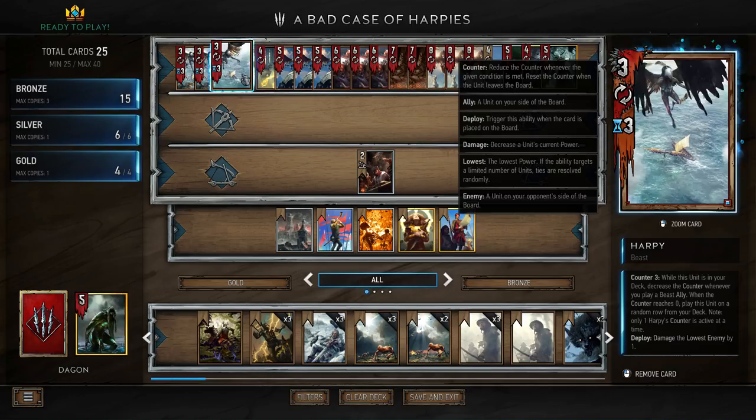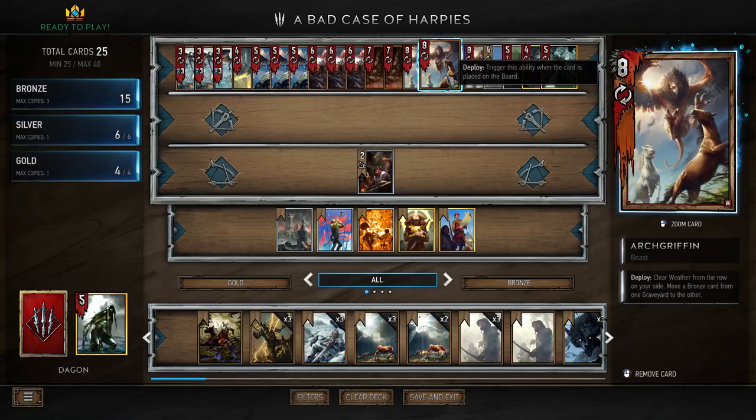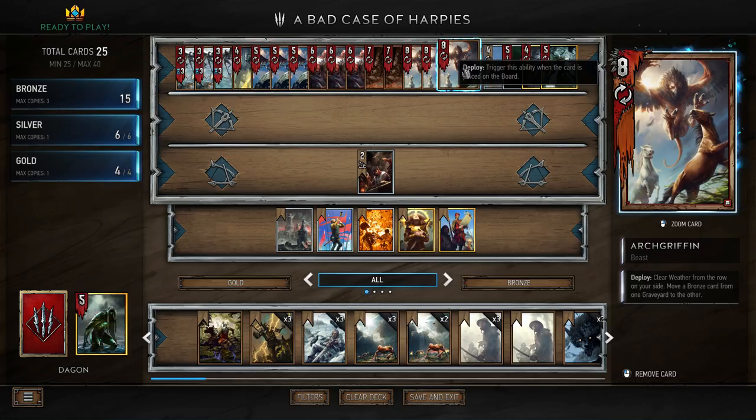We have Arch Griffins to remove weather. We can also use them to move cards from one graveyard to the other, which is particularly useful sometimes against Skellige or even putting something into your opponent's graveyard.